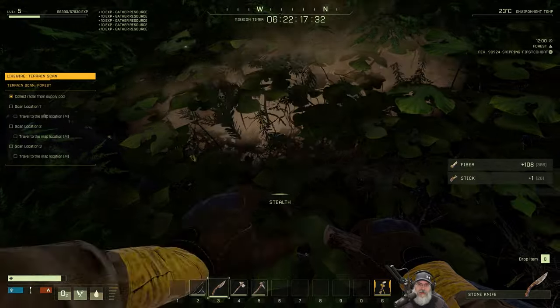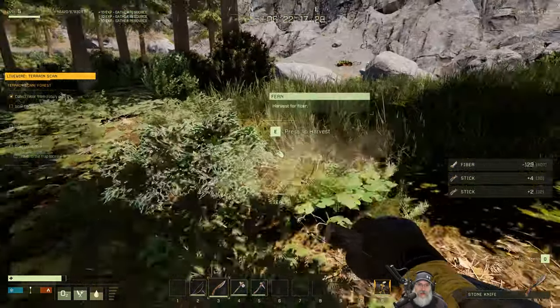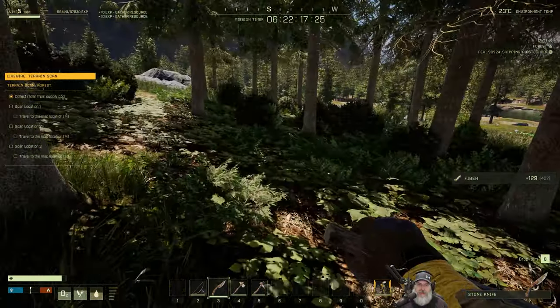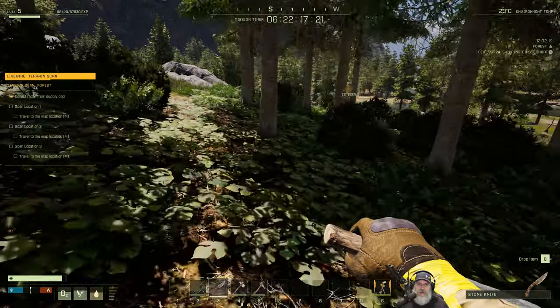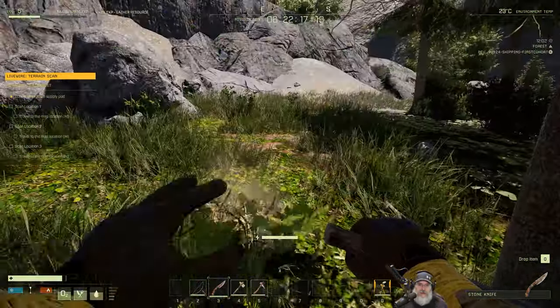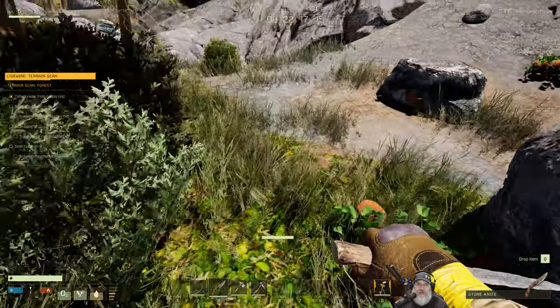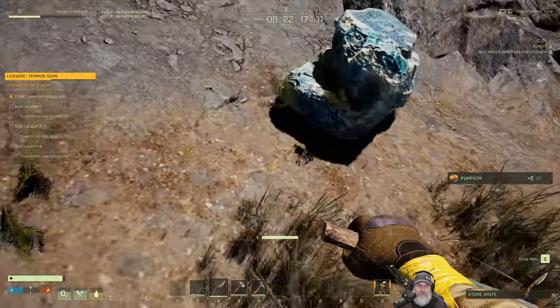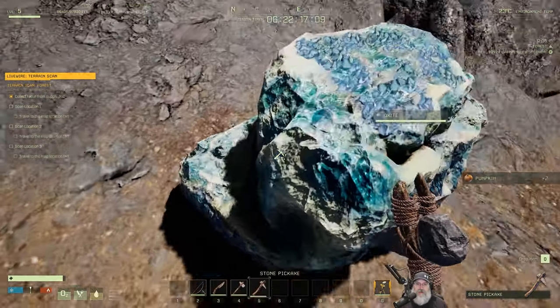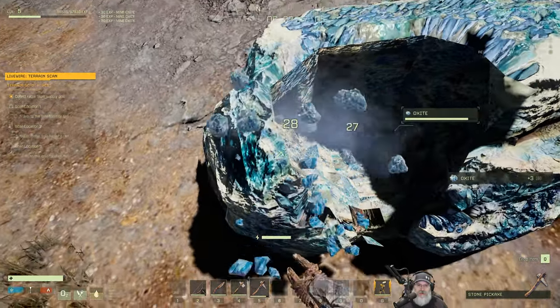So much for that then. We miss out on the XP for scanning him and all his stuff that we could have really used. Nothing we can do about it. Let's just keep going here. Let's grab these pumpkins, and we need to get some oxide going for our oxygen. I hope that's not something that happens all the time.